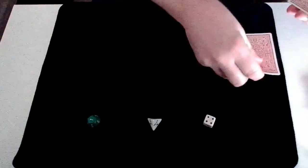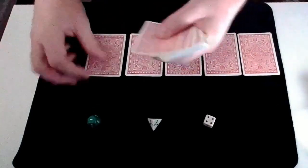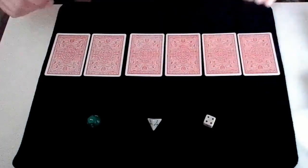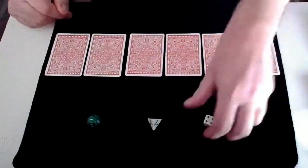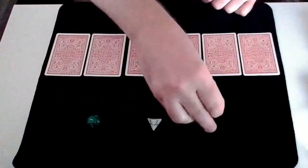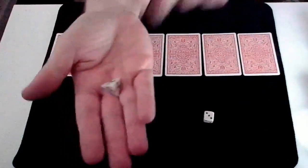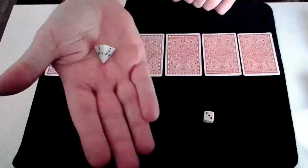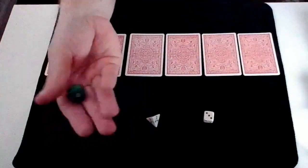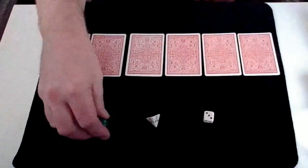I'll deal 6 cards down onto the table. We don't need the rest of these cards. Now let me show you the dice. We have a normal 6-sided dice to select our card, a 4-sided dice to give us our suit — you read the number on the bottom of the 3 visible sides — and finally a 12-sided dice for our value, and hopefully we don't roll an 11 or 12, else we'll be restarting the recording.